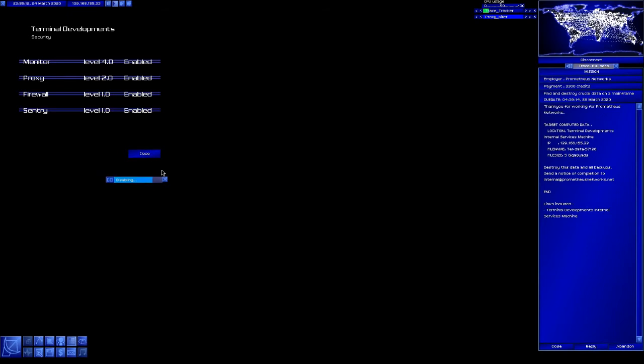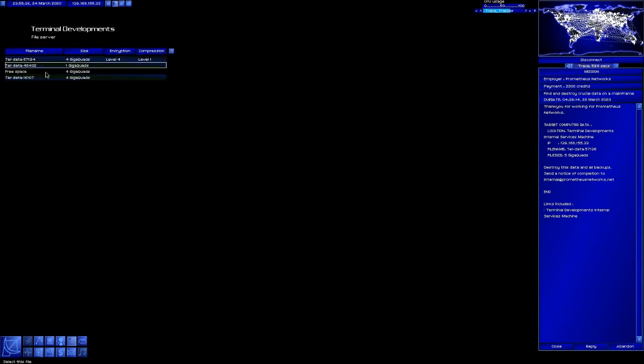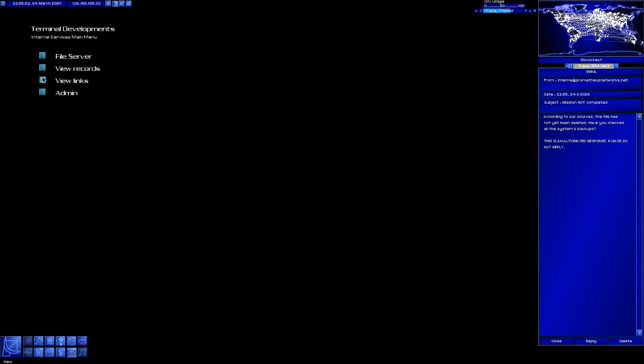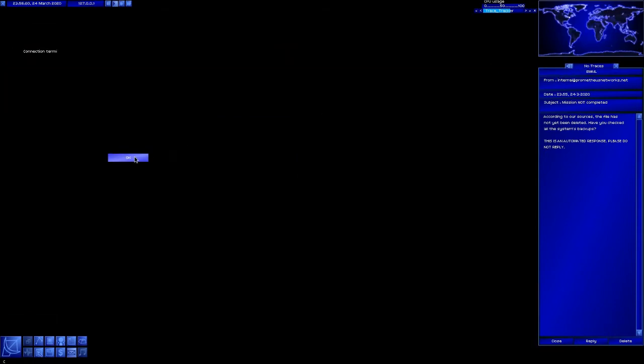Those of you who are sharp-eyed among the viewers might have noticed something about this hack already — besides the fact that I already have a machine on my internet list that's named Backup Server. Let's go to the file server and delete the file. It's not here — 57136 is not here, because I already deleted it. If I reply — mission not completed. According to our sources, the file has not yet been deleted. Have you checked all of the system's backups? There's a backup server in play. We view the links and we can get the link to the backup server right here. We'll disconnect and wipe our logs.